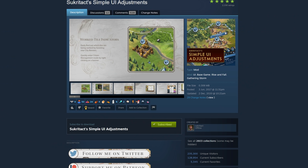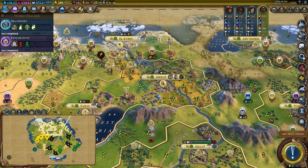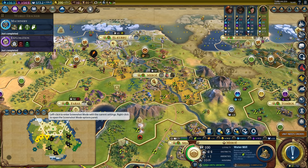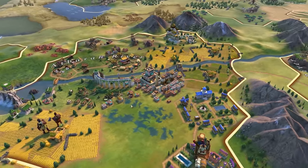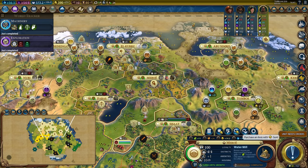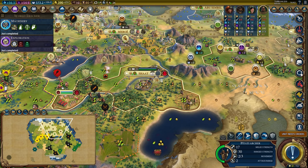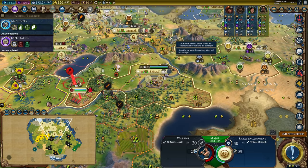Sukrotact Simple UI Adjustments is an amazing mod because it does so much without ever really changing the game. The main features are being able to hover your mouse over a city to see what tiles are working, a screenshot mode with an extra button located over the minimap, expanded and more aesthetically pleasing tooltips for your city yields, and most importantly, it moves the city shot button to the side of the city banner to make it easier to click on.